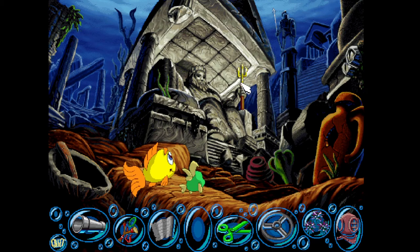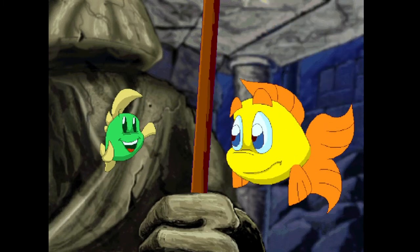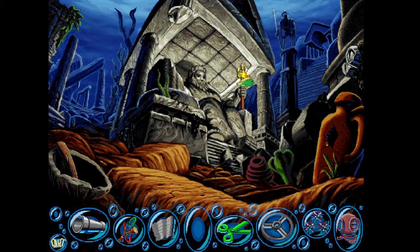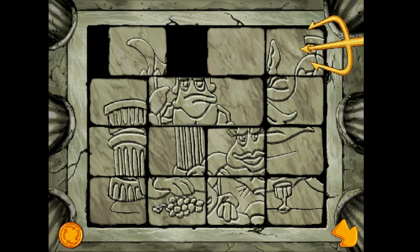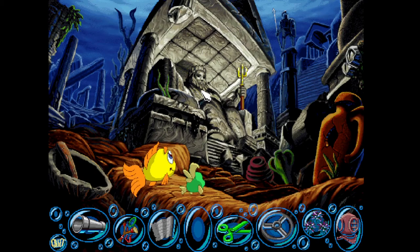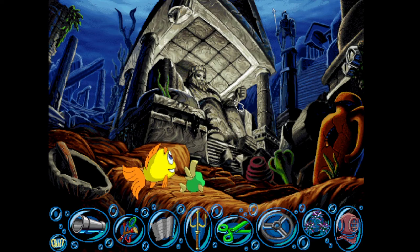Oh, there's the trident — that statue is holding the trident, just what we need for our trap. Hey, this statue is really attached to that trident, isn't it? The trident is being blocked by the ceiling. Alright, the ceiling, huh? I see. Now it should work.